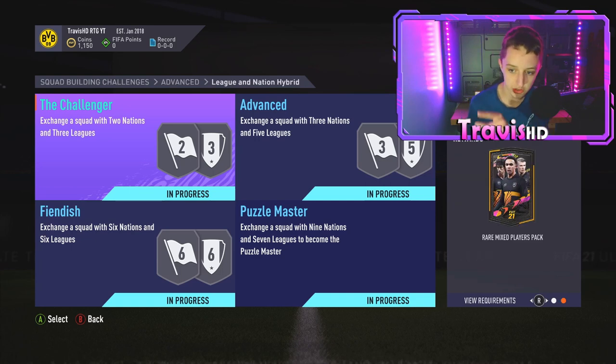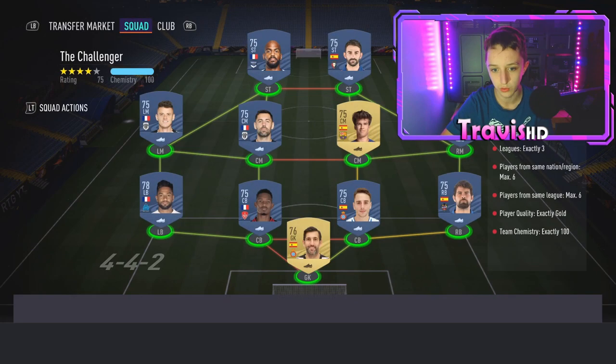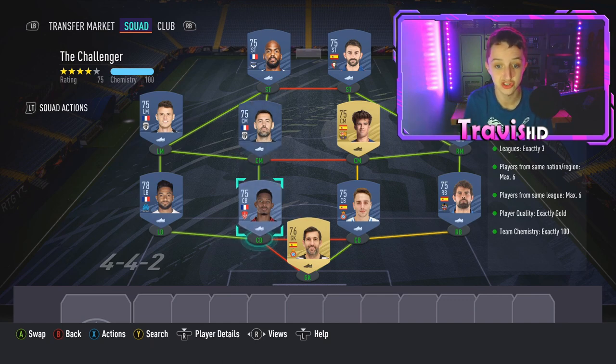Getting on to the Challenger, where you get a rare mixed players pack. This one's probably the easiest I've ever had to do — it's simply three different leagues and two different nations. It's a 4-4-2 as well which makes it even easier. Just go low to high on quick sell and you can rinse your club for this one — probably only a few thousand coins if you've got your starter packs.